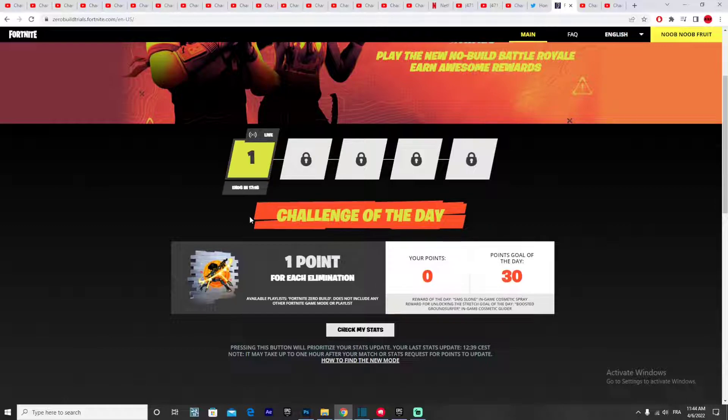For today's challenge, which has 17 hours to go, you need to get eliminations in Zero Build mode. Jump into solo Zero Build mode and for each elimination you get one point. By getting one point you complete that day's goal and you get the free spray — though most people just want cool free gliders, which is very understandable.